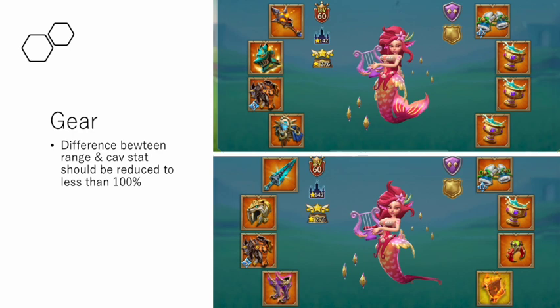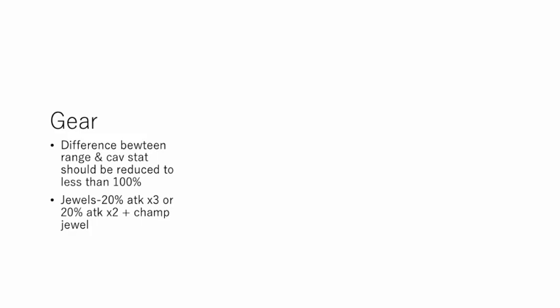As long as your cav is not more than 100 away from your ranged, troop comp itself is much more important than stats distribution, so don't worry too much about your stats. But if possible, you should adjust the stats distribution with the jewels. For 424 you should equip either three fundamental attack jewels, or two attack jewels and a champ jewel to give you more army HP. Army HP is really important.